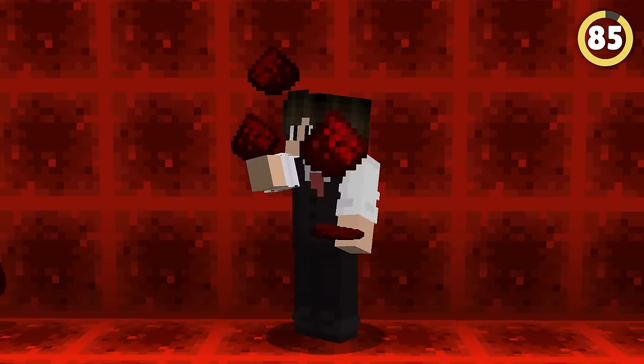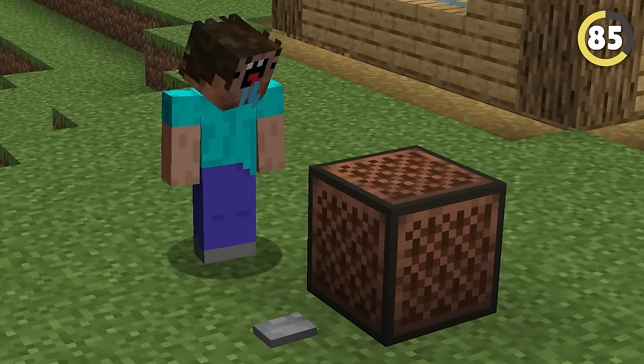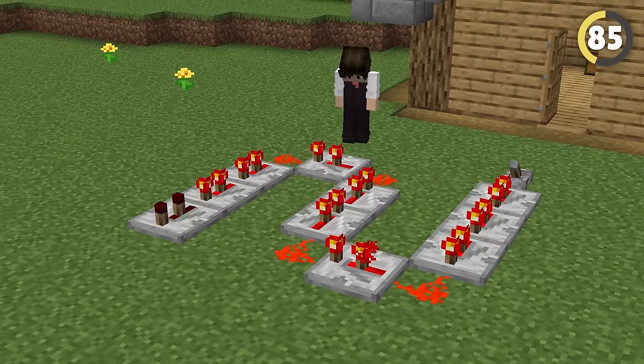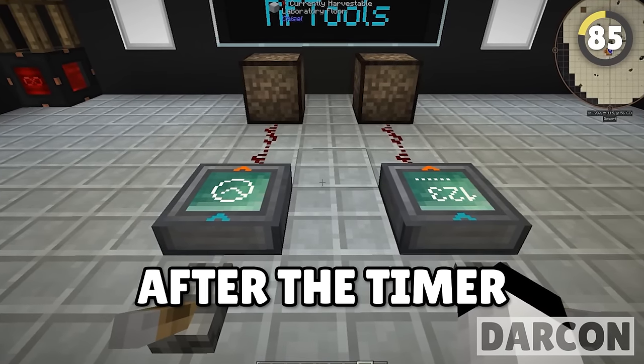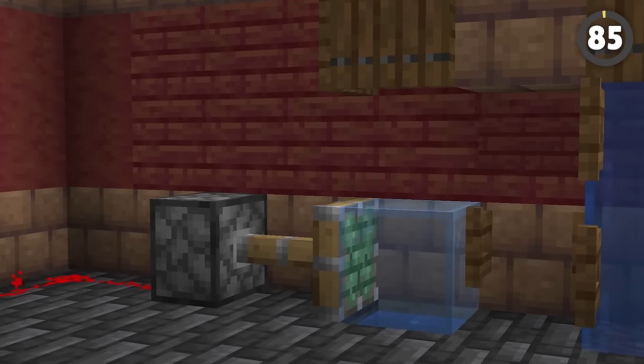Redstone can be used in two different ways — you're either a genius who can create a working computer in Minecraft, or you place a button next to a note block. This next rejected Minecraft idea would have brought an entirely different level to redstone engineering: the timer block, which would have given off a redstone pulse after the timer reached zero. This would have been amazing for setting up traps and messing with your friends.